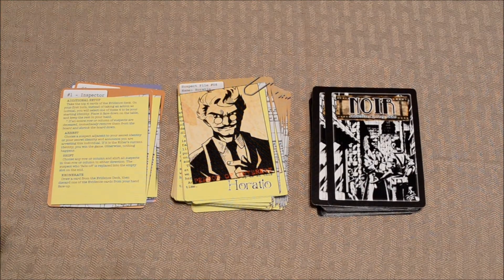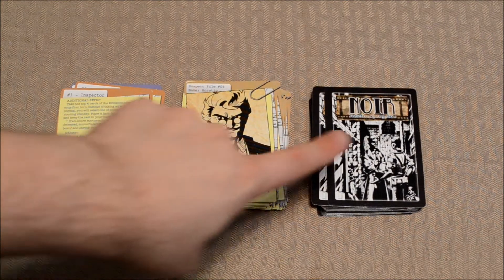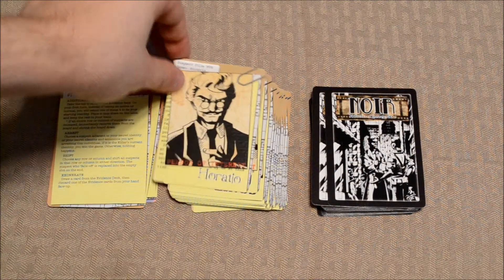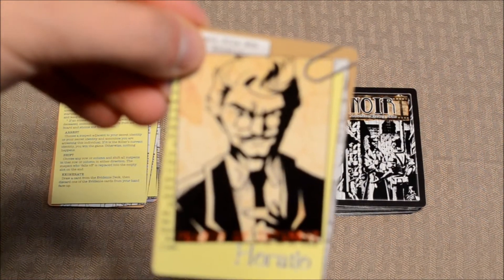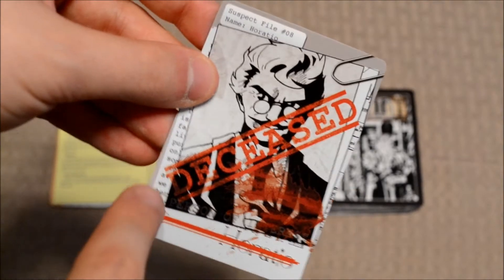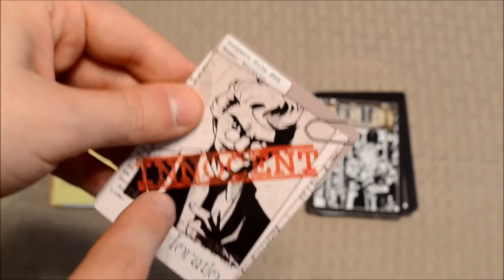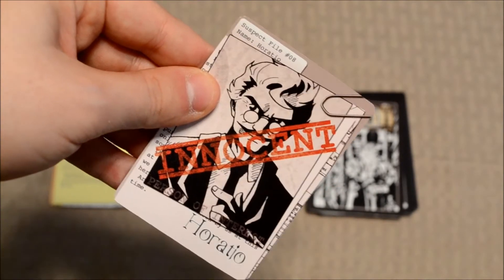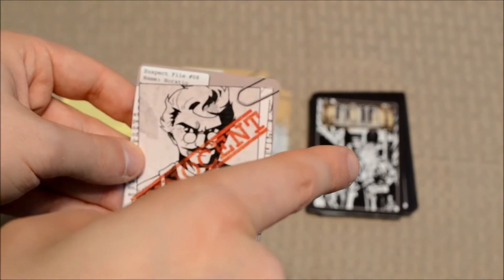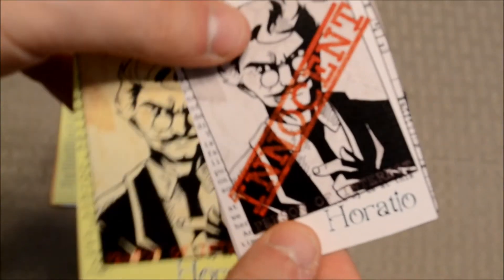As far as the components are concerned, you've got two decks of cards. One is the suspect deck, while the other is the evidence deck. In the suspect deck, one side simply lists the name and the picture of a character, while the other side of the card lists the deceased side. As far as the evidence deck goes, you've got one side blank, while the other side lists the innocent side. The characters listed in the evidence deck are the same as the characters featured in the suspect deck.